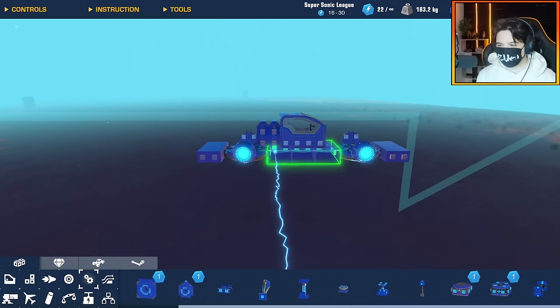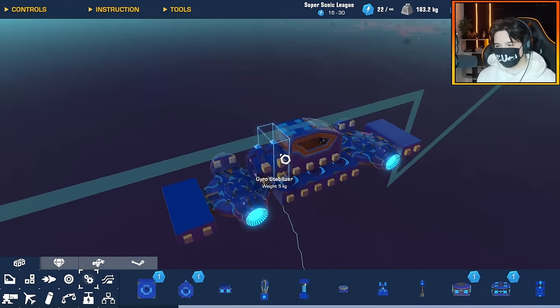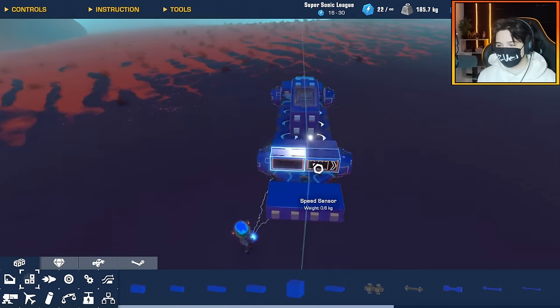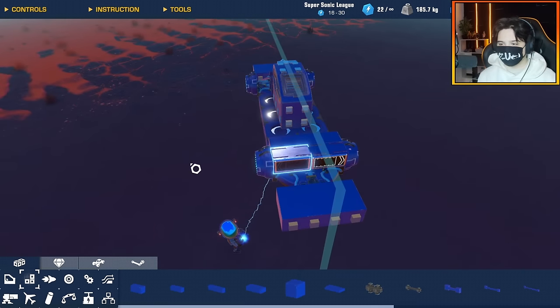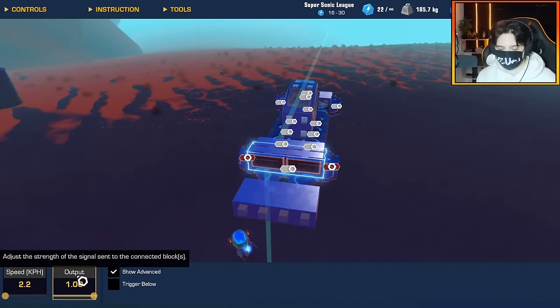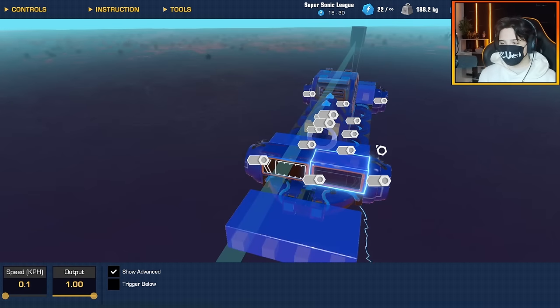I need to delete the inputs from the gyros. Next I'm adding speed sensors — I'll use them to activate the space thrusters in the direction they're pushing against. If the train starts pushing to the side, it'll push back into position on all those thrusters for extra stability. I just need to put the speed threshold down to 0.1.